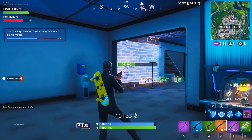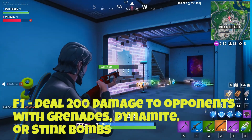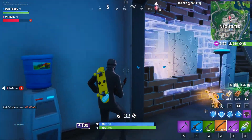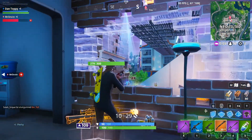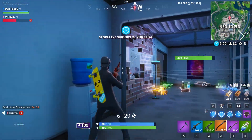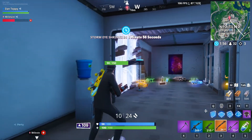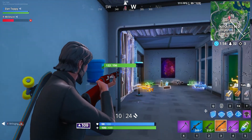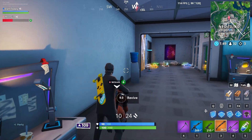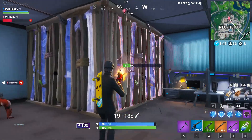Moving on to the easier challenges: free challenge number one says deal 200 damage to opponents with grenades, dynamite, or stink bombs. I definitely recommend Team Rumble since you get respawns and keep your equipment. Pick up all grenades and throwables right at the start as soon as you see them, because they are consumable items and harder to find mid-fight. Then use them in big fights to rack up the 200 damage.